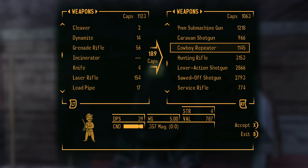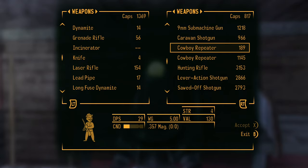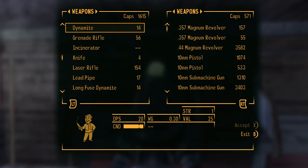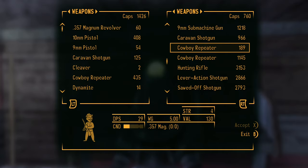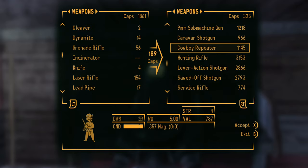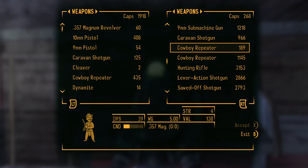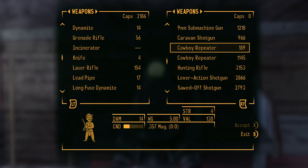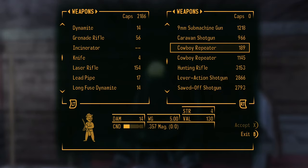The cowboy repeater — you always go with the smallest amount, 189. Don't go with the 1145; that's just what he has in the store. Just keep doing that and your caps will add up really, really fast. The seller's caps are going to go down to zero. You could come back and do this pretty often — I don't know how long you have to wait — but once he builds up more caps in his shop, you can keep doing what I'm doing here and get a bunch of caps.